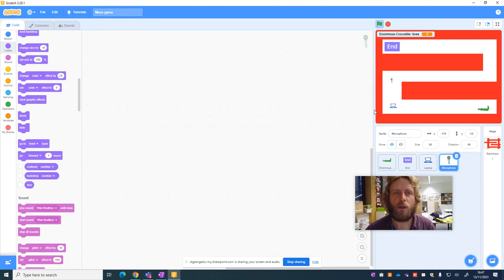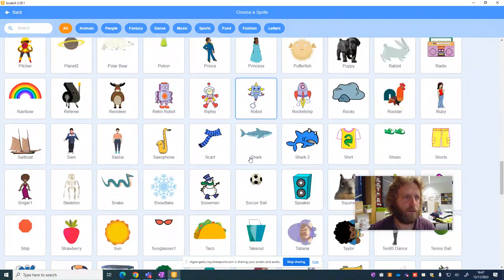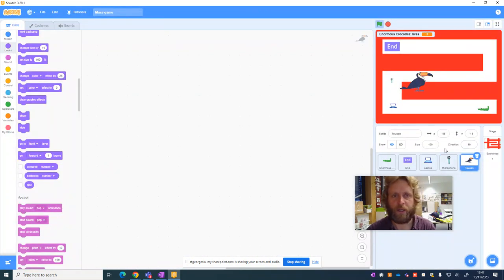Both the laptop and a microphone are sorts of hardware within a computer. I want to award points for collecting objects that are computer hardware. But because I've chosen two pieces of hardware, I still need to find one thing that is not computer hardware — so I'm going to choose a toucan, which has nothing to do with computing at all.